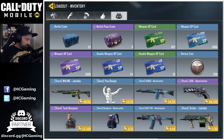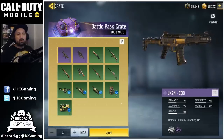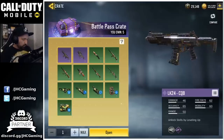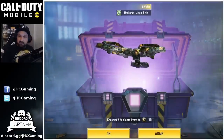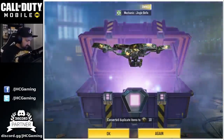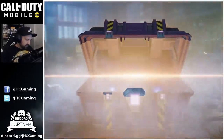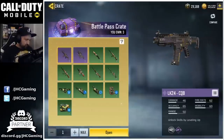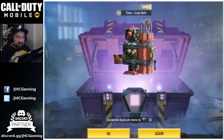Now before we end this video, I have a few crates to open — five more season crates and I'm still looking for the LK24 CQB. It's the only item I really want this season in the purple crates. So let's open one at a time. First one is a Jingle Bells Mechanic Drone — I already have that, so it's going to be 10 credits. Crate number two is the Clown Jingle Bells. We've got three more to open — Clown again, that's two.